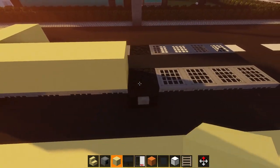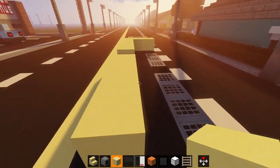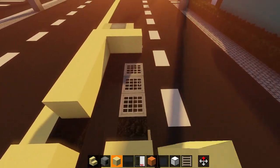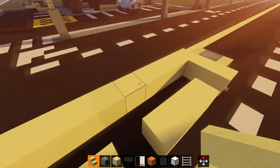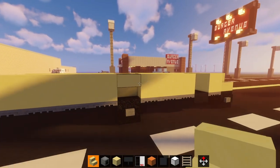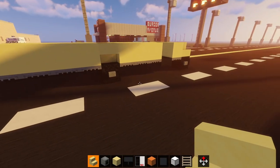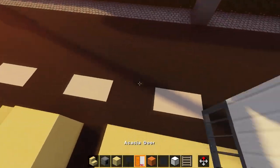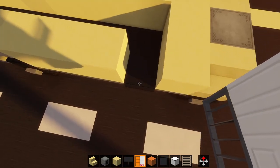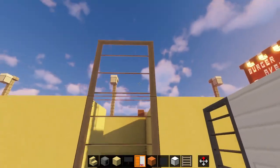And then fill it in all the way on the trapdoors, so you get kind of this right here. And then place — get your stairs and just place them upside down. You don't have to have stairs here if you're using the vanilla texture pack, but it is nice to have stairs. So, I'm going to grab an acacia door — one right here on the side.